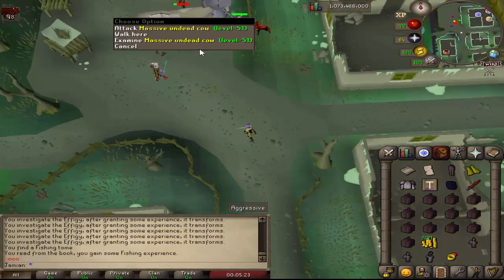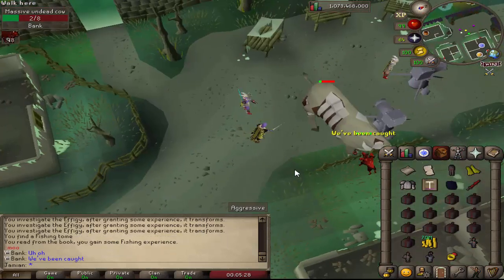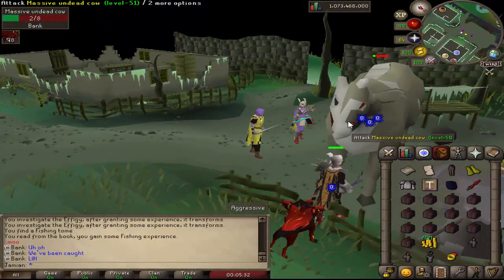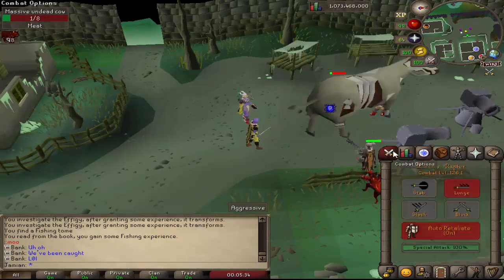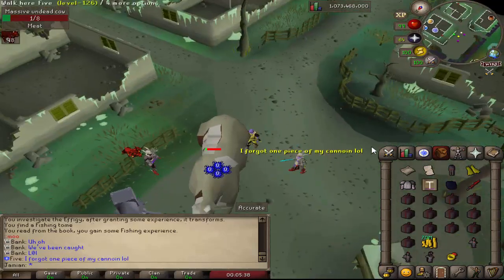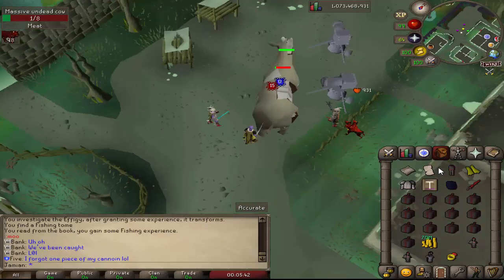So the next thing we have is the very first mass boss. This is the Undead Cow — Kong Kong Cow — and you can get over here. It's all experimental. This is the first one, so we've got to figure out what we need to change, like whether it can or can't be activated, or whatever.